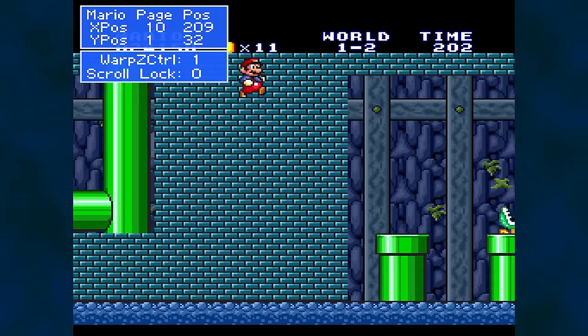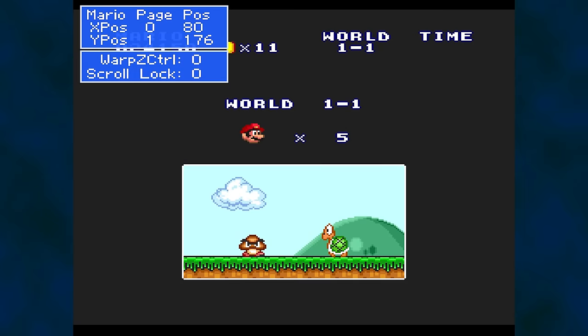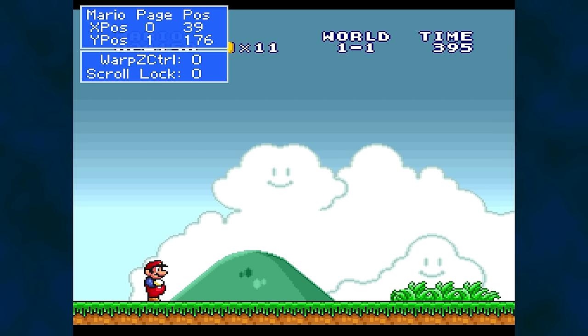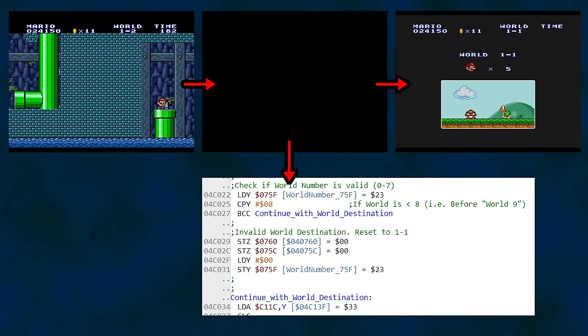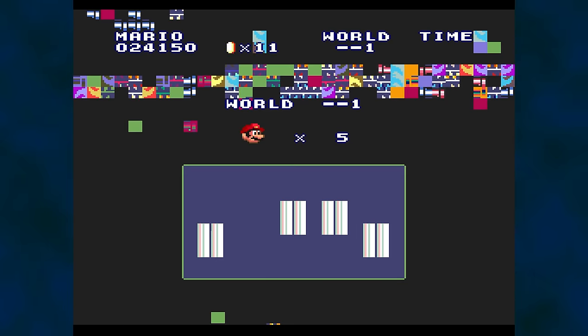So I did what we're all thinking and just bypassed the check. Now boarding the train to Minus World — wait a second. It didn't work. I got sent back to the beginning of the game. There's a second check in the middle of world transition. It checks to see if your world number is between 0 and 7, that is World 1 to World 8, and if it isn't, it just sends you back to the beginning of the game.